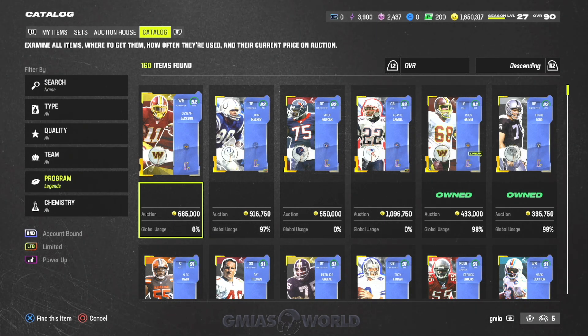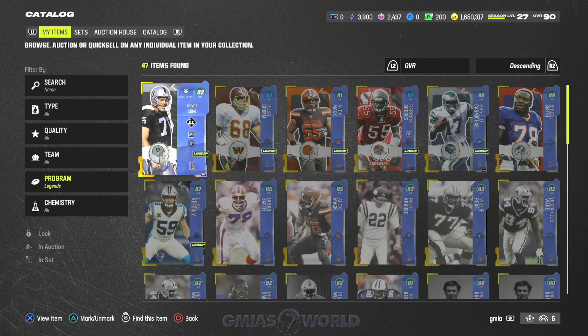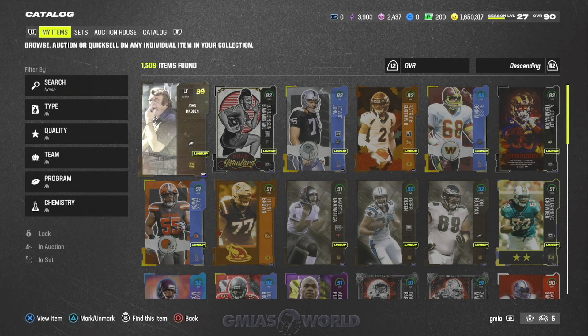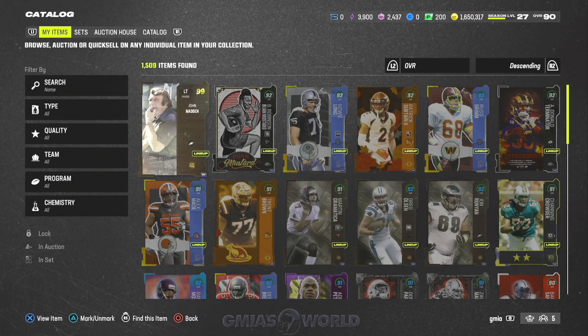I've been seeing a lot of good pulls from those mystery packs. Go ahead right now — utilize the items that you have. You just got a bunch of items just sitting in your binder. Turn them into training and go crazy on those mystery packs if you've already exhausted the first go-around with the Legends. A lot of you guys are going to end up with some really good stuff out of those mystery packs. I'm going to see you guys and girls next time. Enjoy your day. One love, y'all.